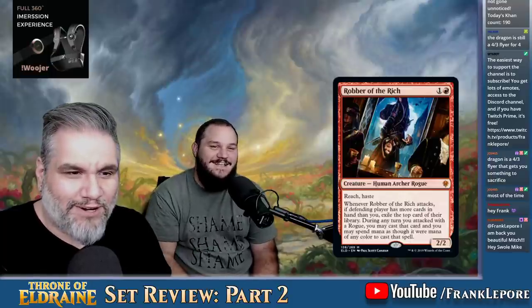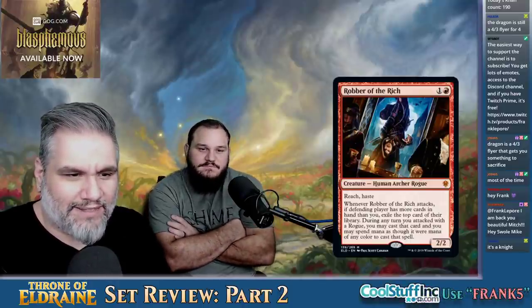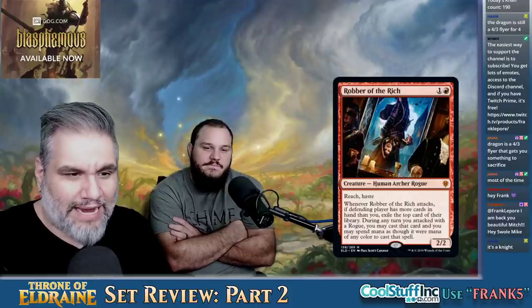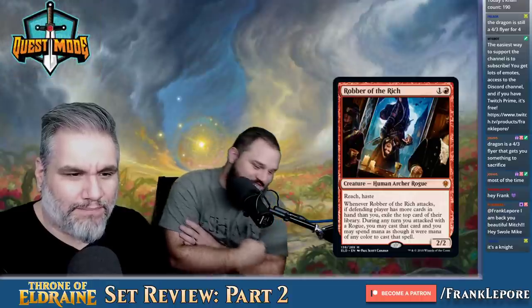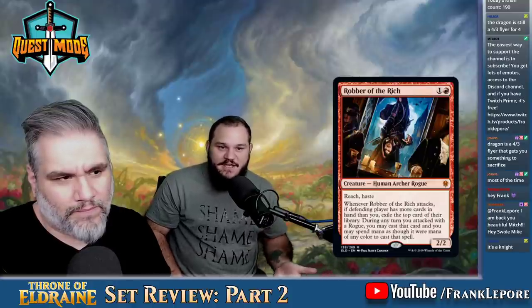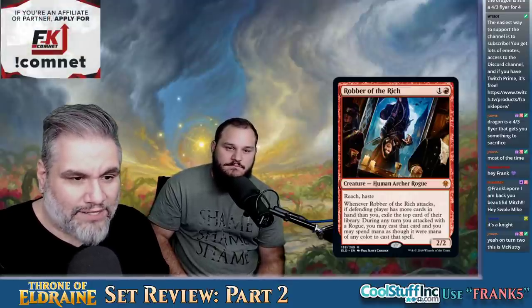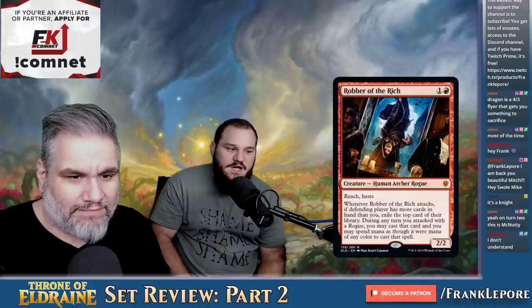Robber of the Rich — a 2-2 Human Archer Rogue with Reach and Haste. Whenever Robber of the Rich attacks, if the defending player has more cards in hand than you, exile the top card of their library. During any turn you attack with a rogue, you may cast that card spending mana as though it were any color. This card's awesome — it's a 2-2 with Haste, you deal two damage and take a card from their library. Next turn you can cast that card or keep accumulating. The cards stay exiled as long as you keep attacking with a rogue.